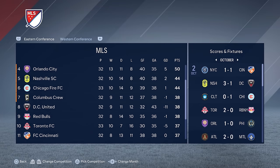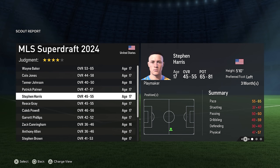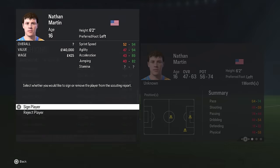With a playoff spot secured, we have a look at some of the Californian-born players in the upcoming draft. There are a few decent players in here, but there's no future Landon Donovan, Clint Dempsey, or even Tim Howard in the selection. It's a little bit more Breck Shea, DeAndre Yedlin, or Zac Stefan this year.